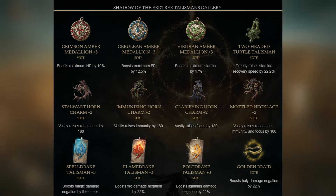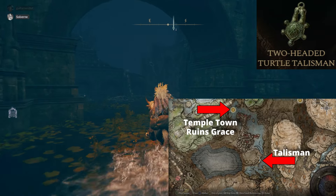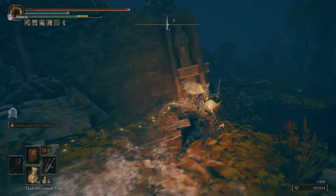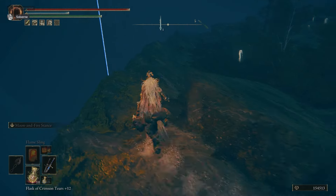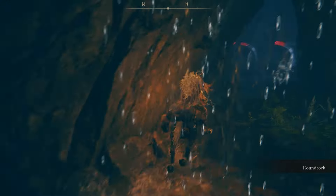All of the numbers you see have come from Fextralife, who has done the testing and come up with the final results. In no particular order, we'll start with the Two-Headed Turtle Talisman, which can be found in the Gravesite Plains. The easiest way to get to it is by running from the Rao Ruins site of grace, through Temple Town Ruins, and to the edge of the cliff where you can jump down the giant stone slabs to the bottom. The talisman is found just past our favorite new little blue fellas here.